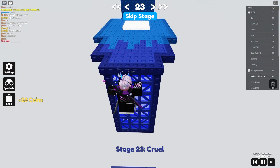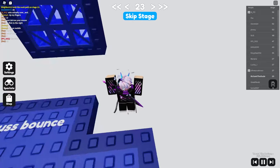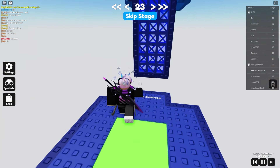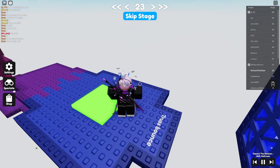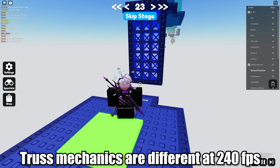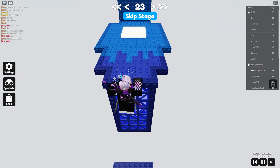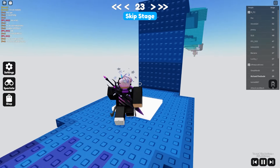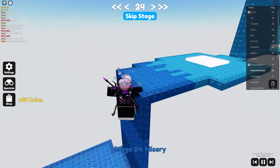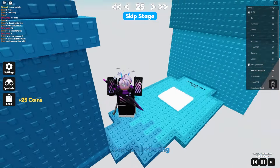Cross bounce — this is difficult with FPS unlocker so I might need to switch to 60 fps, because the truss works a bit differently on higher FPS. For this one, just use 60 fps until you get it. You can also flick it at 60 fps.